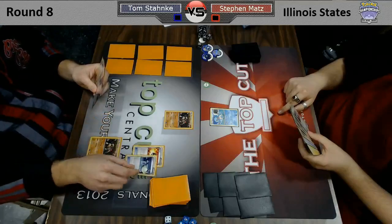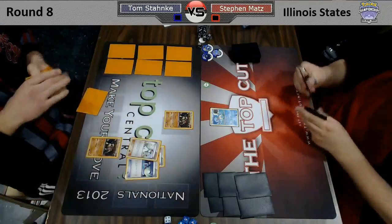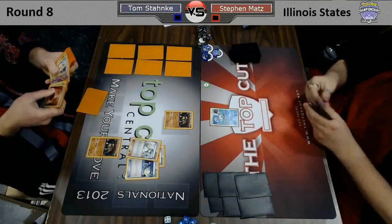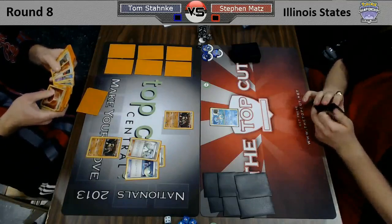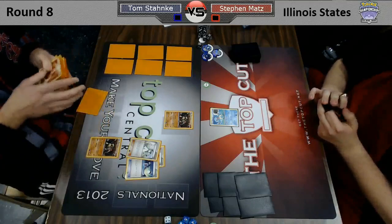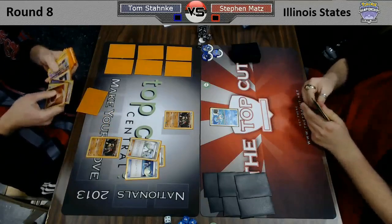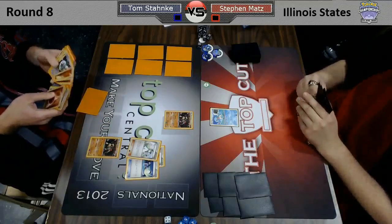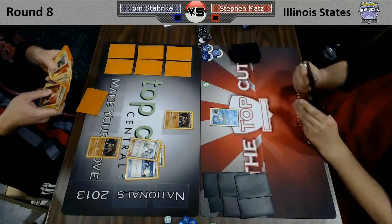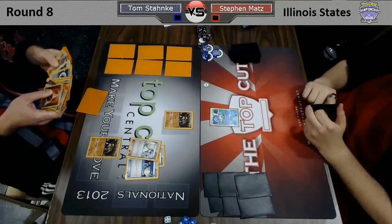Looks like Steven's going to be playing a Blastoise Keldeo deck, probably with Black Kyurem, because we see the Lightning Energy in his hand. Tom is going to Ultra Ball — he's going to get rid of a Switch, which is kind of a painful card to discard with your Garbodor deck in the opening turns because everything in your deck has a gigantic retreat cost. We'll see if that comes back to bite him. He also discards an N, and I'm not sure if he has another Supporter in his hand.